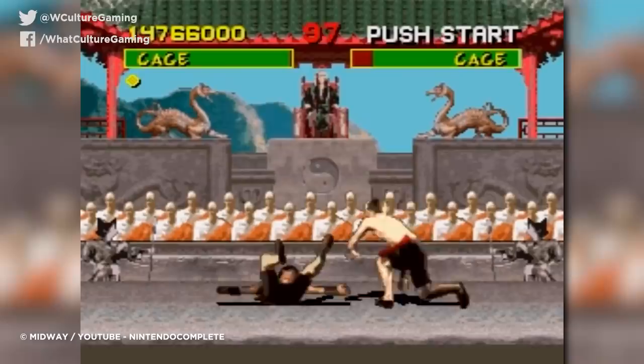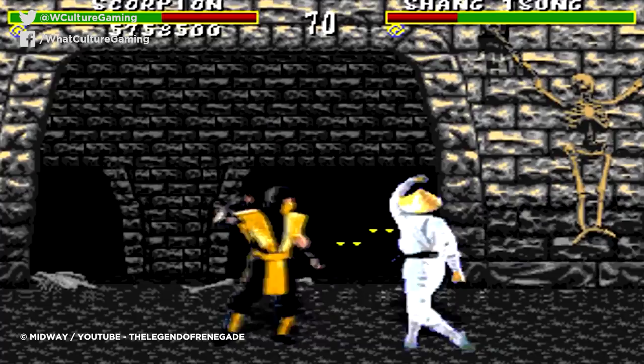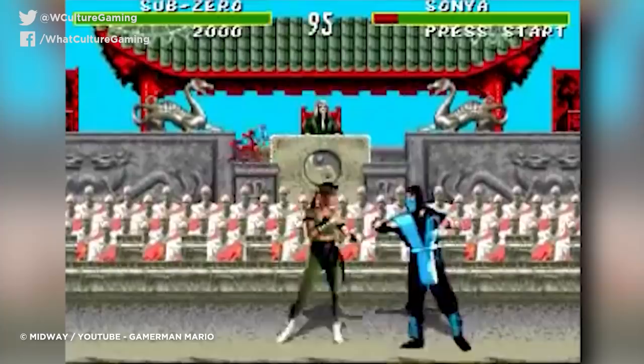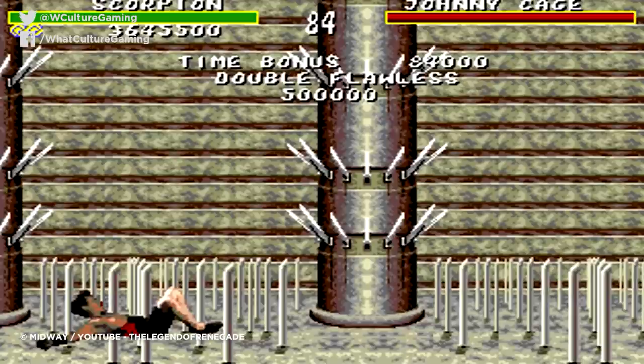Though those who owned a Game Genie could indeed reverse the sweat back to blood on the SNES, the Mega Drive version proved far more popular for one major reason: the blood code. By simply inputting A-B-A-C-A-B-B, the game's blood and also its uncut fatalities were restored in full, allowing players access to Midway's fully nauseating original version.